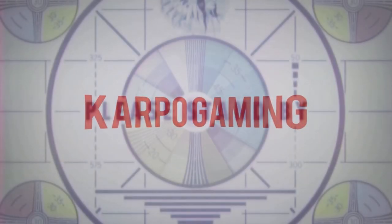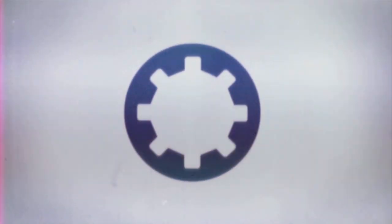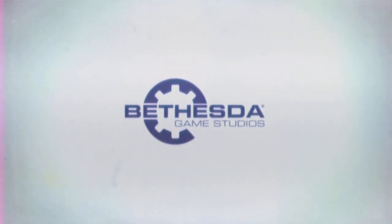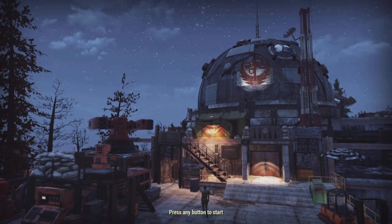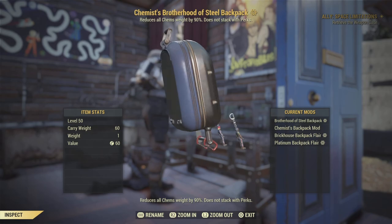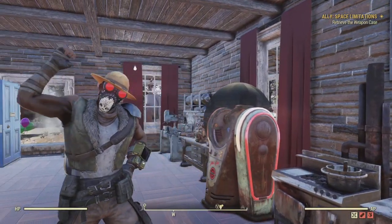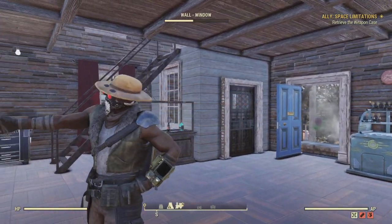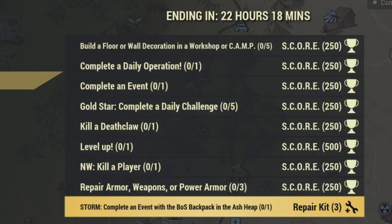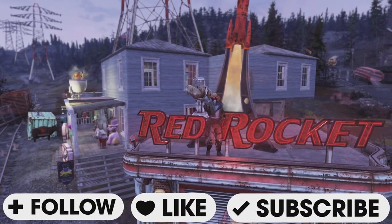Hey, what's up everybody, welcome back to Carpool Gaming and another Fallout 76 video. We have a little bit of an in-game update — no download required — and we have an event kicking off today. I'm going to show you how you can get the Brotherhood of Steel backpack and how you can complete these events and get some nice lovely rewards as well.